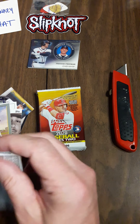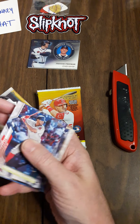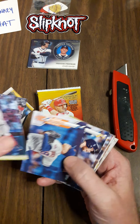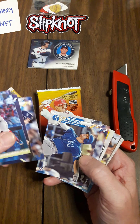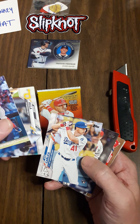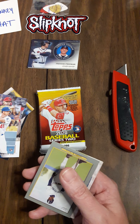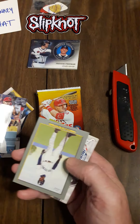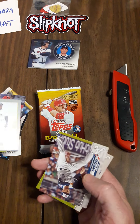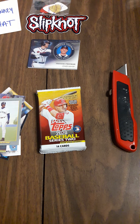Check out the next pack. A couple of rookie cards here — not much at all. Justin Smoke, Noose Brewer, there's Kyle Garlic. I got a numbered gold card — nice. Number 281 of 2020. And Ken Griffey Jr. — that's not bad for Turkey Red. So that pack was not bad.